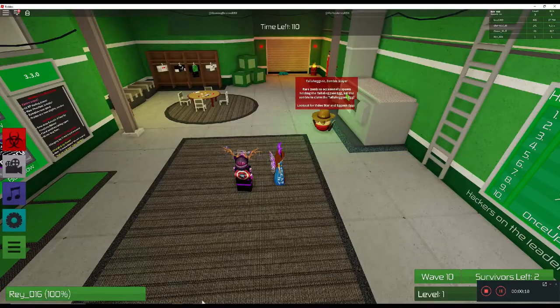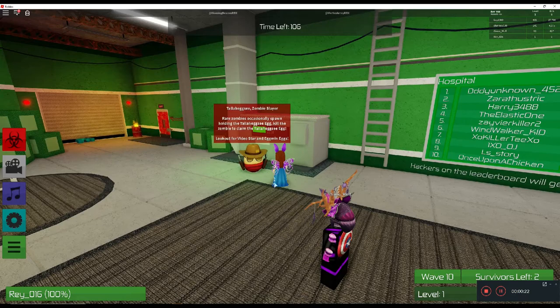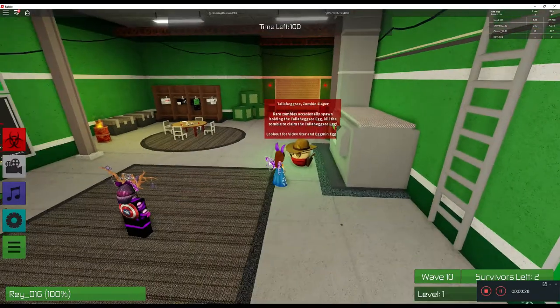Zombie Slayer. So in this game, a zombie will be holding an egg that looks just like this. We need to make sure we kill that zombie to claim the egg.